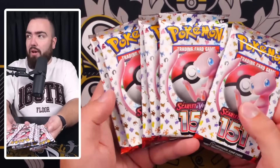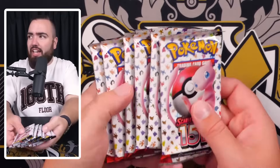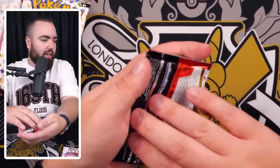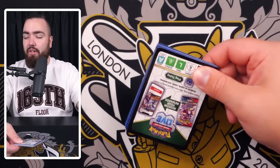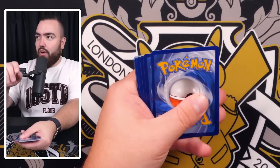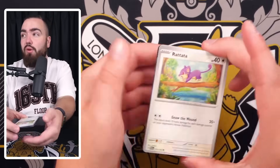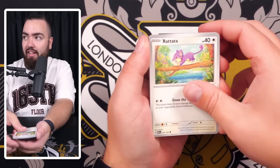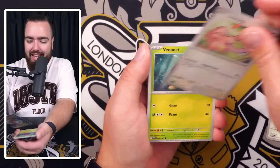Inside you get six packs. So if you don't want an ETB, you don't want all the fuss that comes with that - the promo cards, the energy cards, the dice and all that - you just want pure packs, get a little booster bundle. I did open an ETB on the channel already so make sure you click the link on screen. We've got a non-holo energy and we're going to see if we can beat the pulls we had in the ETB.